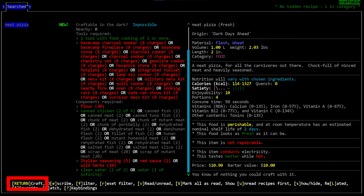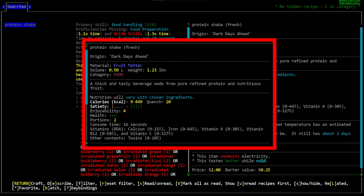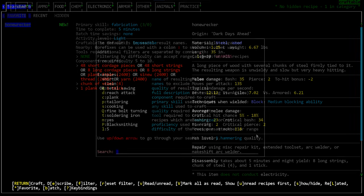At the bottom of the screen are additional controls. Enter crafts the selected recipe. Pressing E opens the full item information for the final product. Pressing F — or the forward slash key — opens the filter, which is the fastest way to navigate the crafting menu. This is what I do 99% of the time: simply type the name of what you want, hit Enter, and the recipe list changes to show your search results.